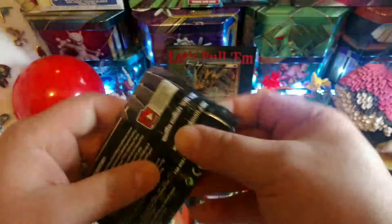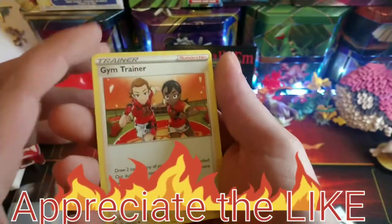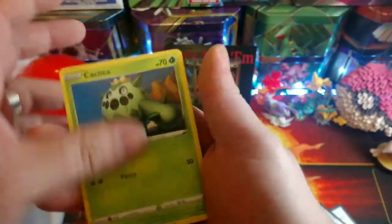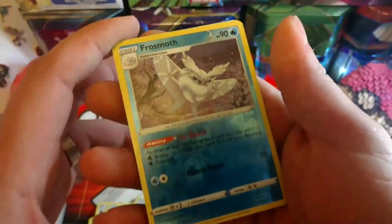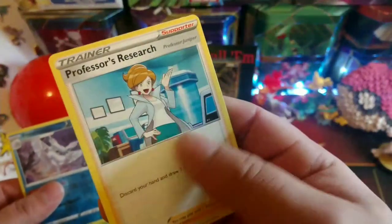Shining Fates Corvinite pack - code card, fire energy, Wailmer, Gym Trainer, Floatzel, Cacnea, Chewtle, Spinarak, Cufant, and a reverse Frost Moth - nice little rare - and Professor's Research non-holo. We got two packs left for Shining Fates - can we get another pull?